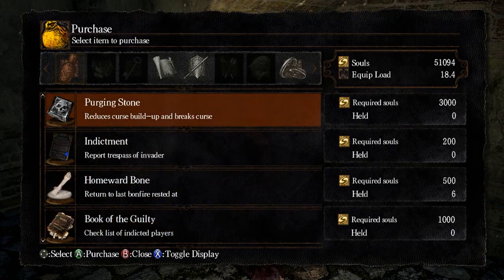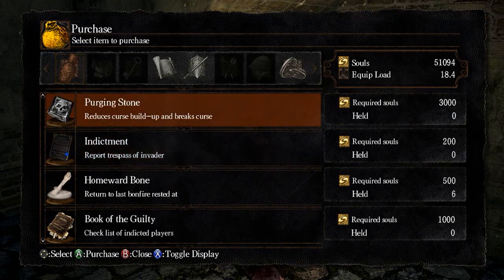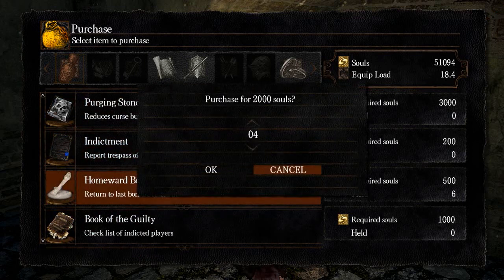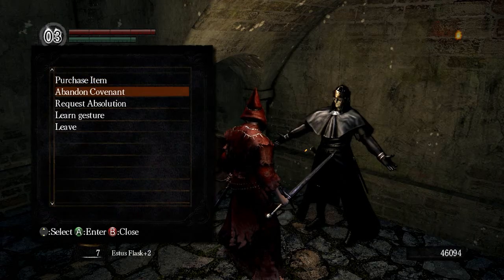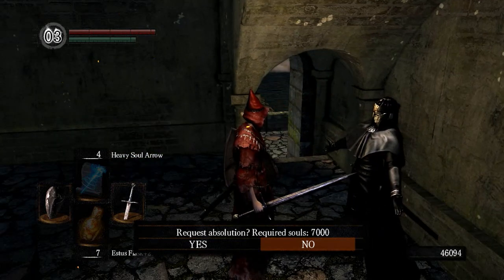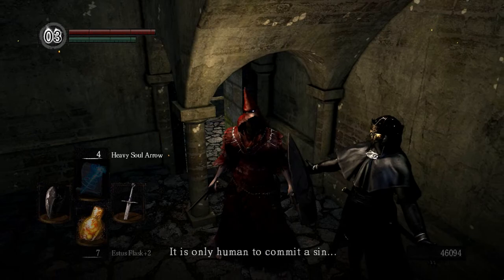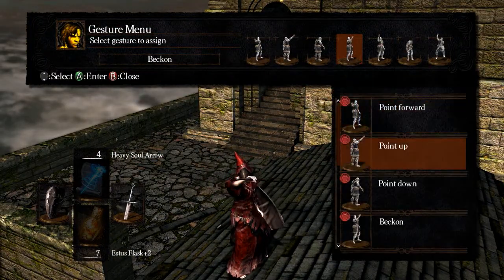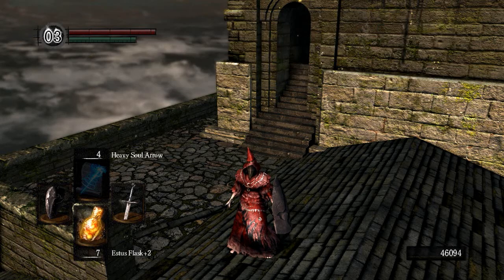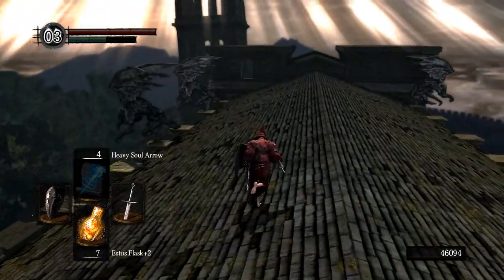This guy is a Way of White covenant merchant. He'll sell you some stuff — the poison resist ring might actually be quite useful. He also sells stuff that removes curses, and homeward bones — I'm going to buy about ten of those for 5,000 souls because I will need them. You can also request absolution which will get rid of any sins and basically turn NPCs you've attacked back to normal. You can also learn gestures — the shrug is definitely the best one. I should do that after killing every boss.